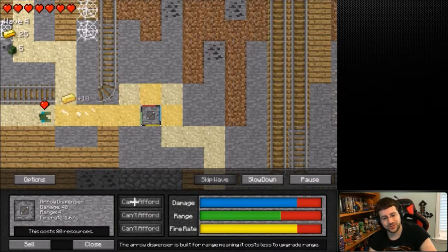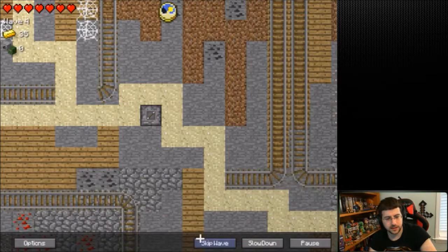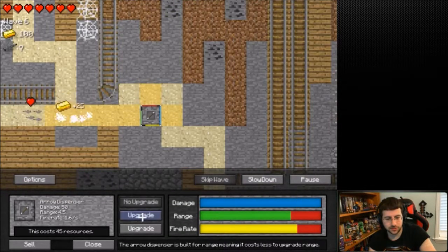I guess we should focus on the damage and max that out - forte. Then skip the wave. Oh no! Oh, that was a challenge there! How did that happen? I don't know.